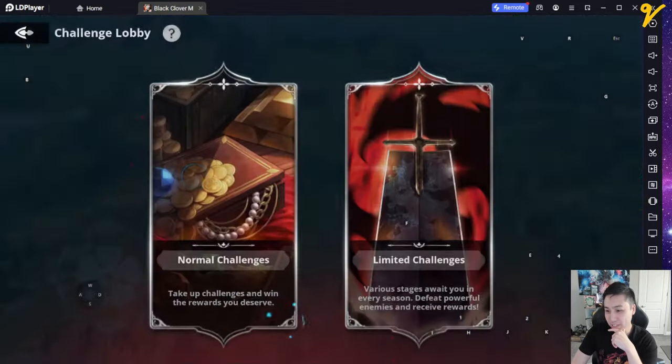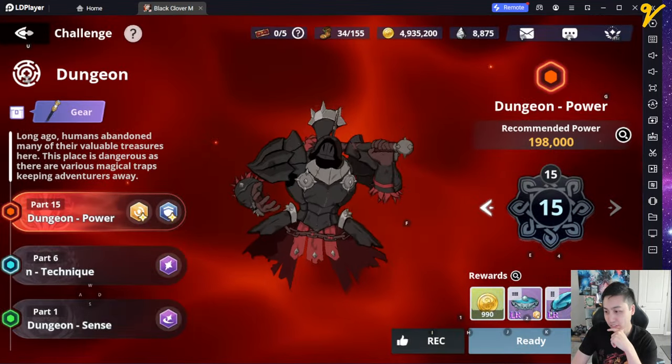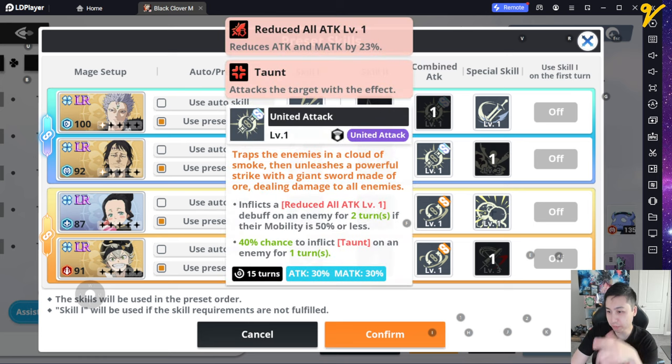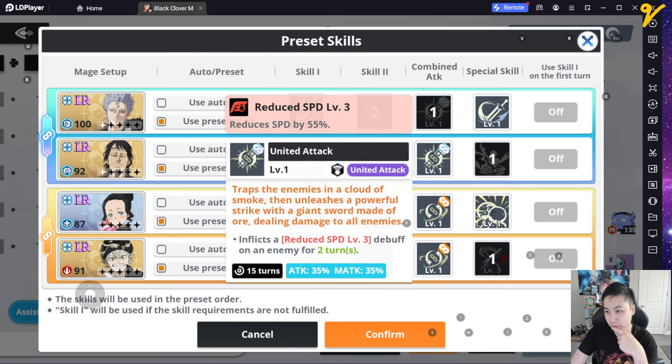These are my presets. Mars pretty much always wants the unified attack because his unified attack is super OP — Mars is very good with Lotus, not so good without Lotus. The unified attack does a speed down, reduces attack, and can put taunt on at 40 percent. Usually Lotus will go first, put mobility down on the enemy, and then you can reduce attack and everything. The unified attack with Lotus will also reduce speed.